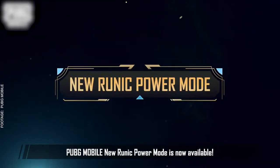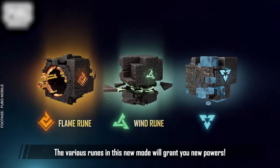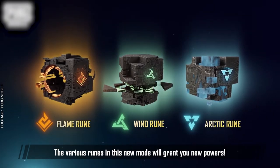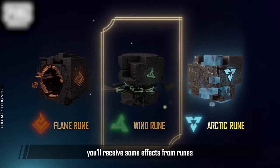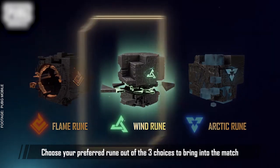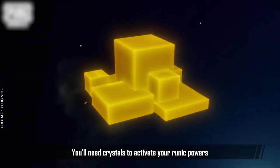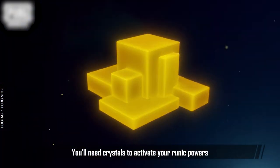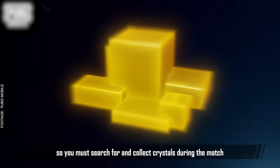PUBG Mobile's new Runic Power mode is now available. The various runes in this new mode will grant you new powers. When you enter Spawn Island, you'll receive some effects from the runes. Choose your preferred rune out of the three choices to bring into the match. You'll need crystals to activate your runic powers, so you must search for and collect crystals during the match.